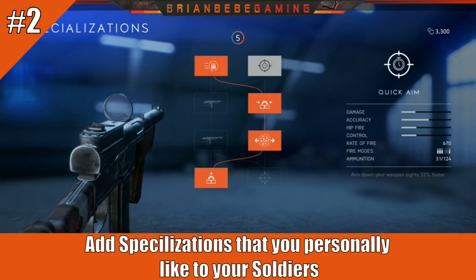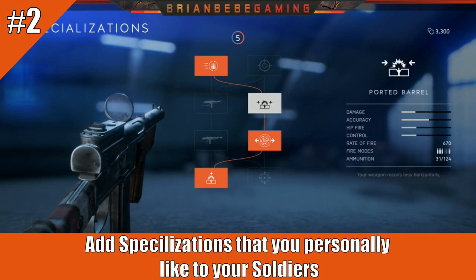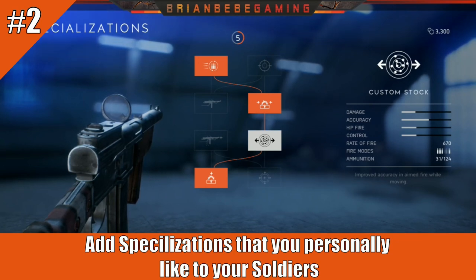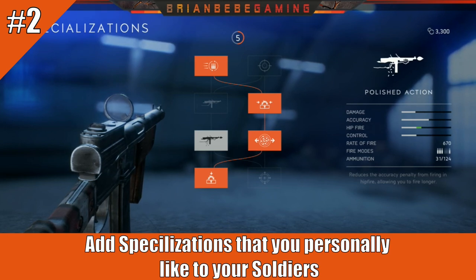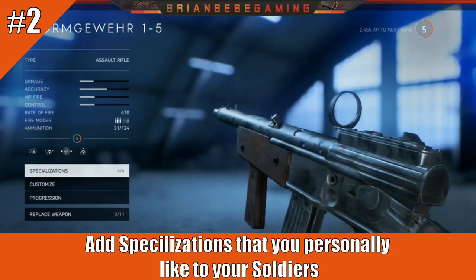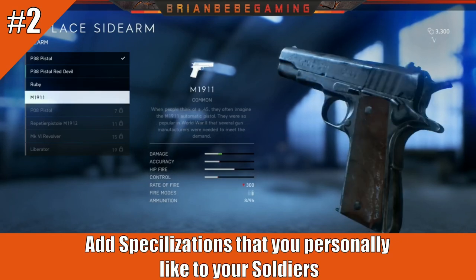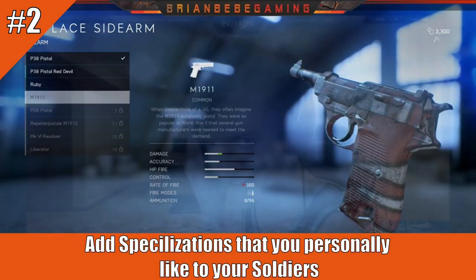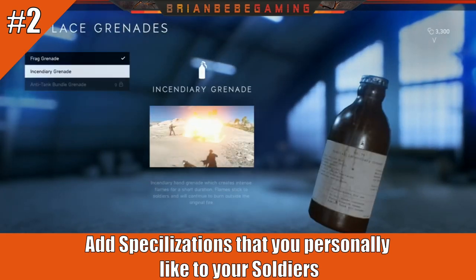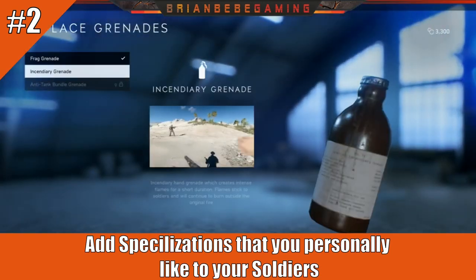Coming in at number two: add specializations that you personally like to your soldier's guns. The specializations are either for hipfire or aiming down sights, and they vary based on the class and gun. If you're a hipfire player, go for hipfire specializations; if you're an ADS player, use those. Don't just do what everyone else tells you — go by your own play style. You have to know how you play and add specializations based on that.